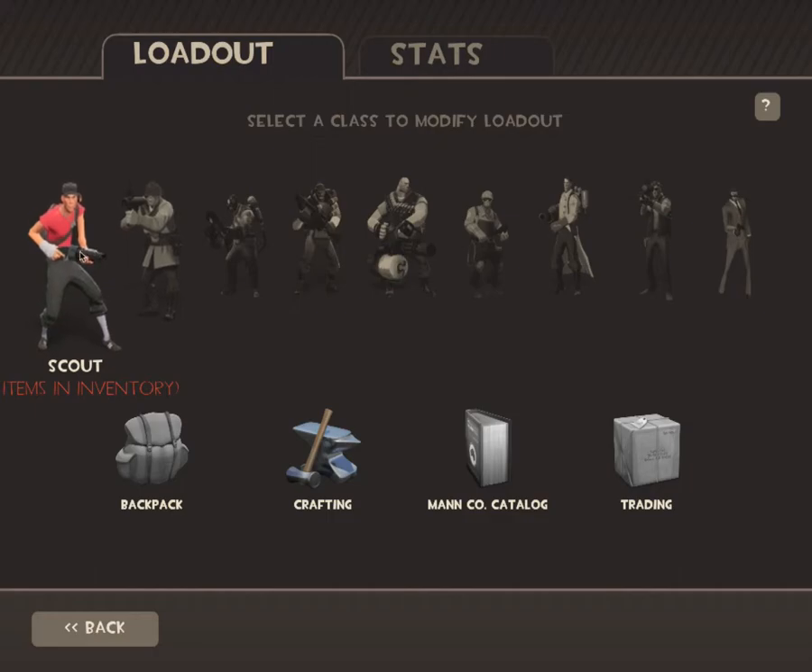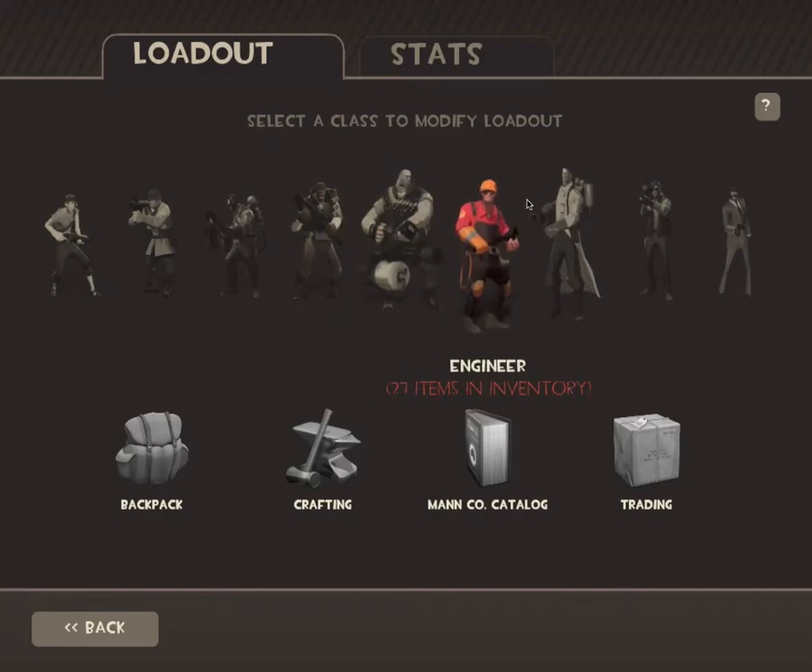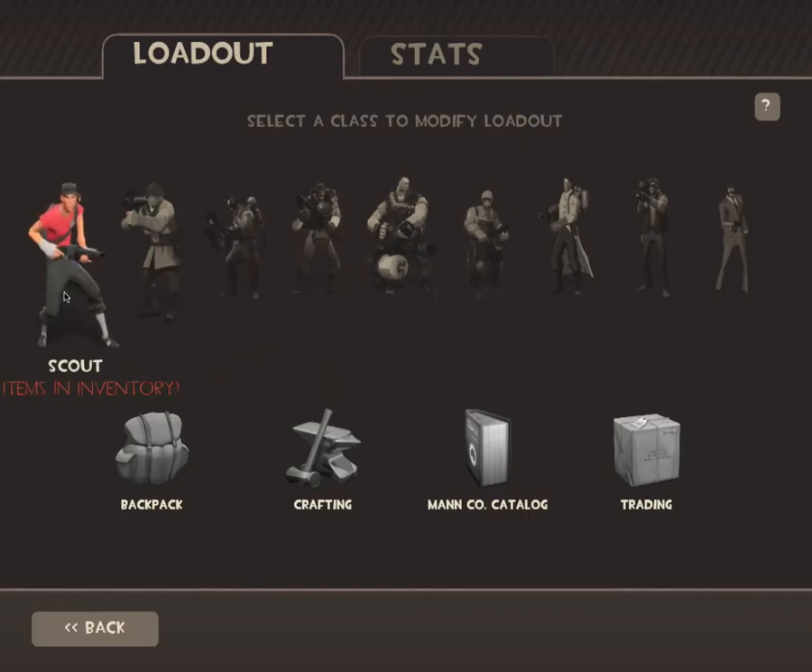Well, you can count Scout as a power class, but he's mainly there to jump over people. So, Scout, Soldier, Pyro, Demoman, and Heavy — these are mainly the support classes. I'm not doing what they're categorized in, so let's start with Scout.